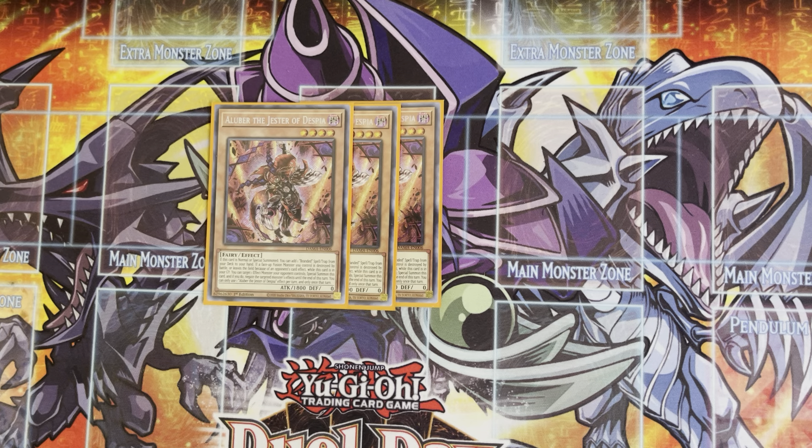He's 1800 attack, zero defense, level four dark. On normal or special summon, he's allowed to search any Despia spell or trap card, which is very useful. His grave effect also comes up quite often: when they destroy a fusion monster or a fusion monster leaves the field because of them, Alibers special summons itself from the grave, targeting one of their monsters and negating it — all happening in the graveyard, which is very useful.